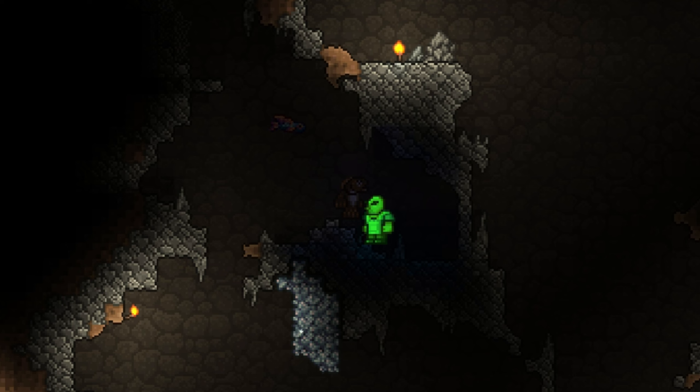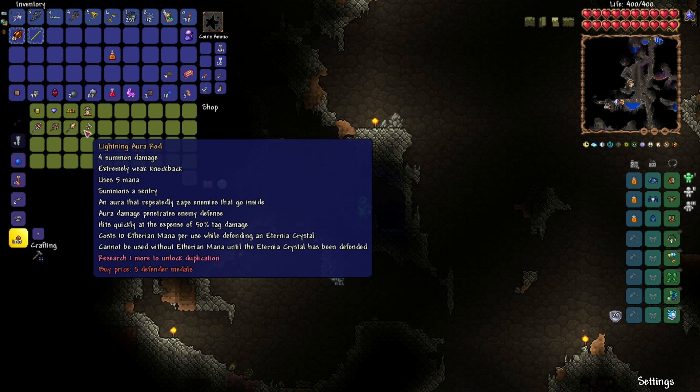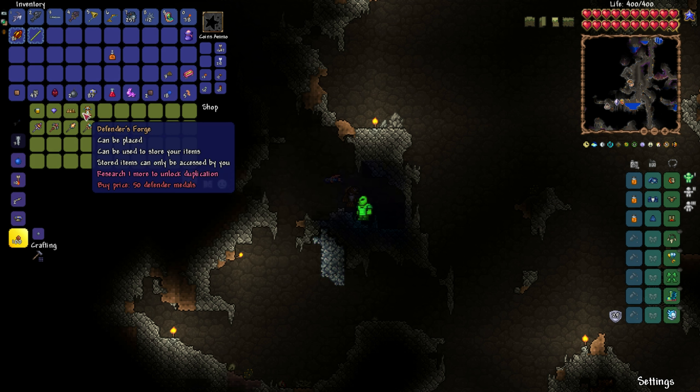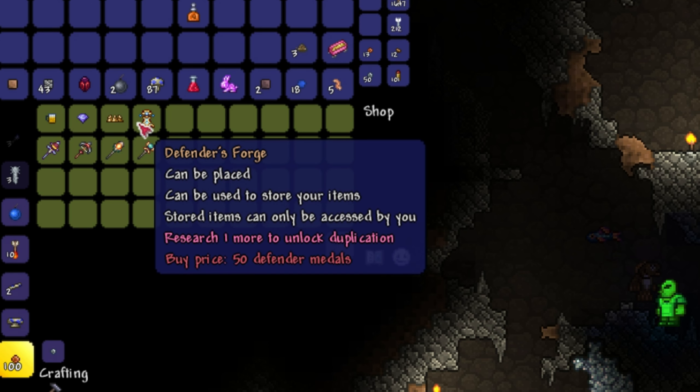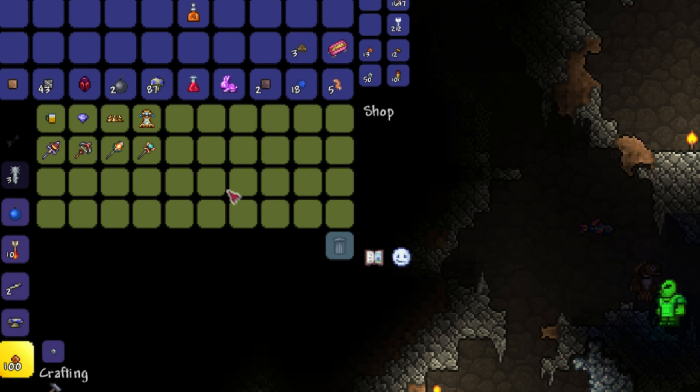I need the Barkeep because another thing I want to do pre-hard mode is the Old Ones Army event. There is an aquatic-themed weapon you can get from the Ogre in the hard mode version of the event, and it's a pretty good weapon for farming since it can hit through walls. And we'll be doing a lot of farming come hard mode.